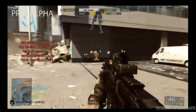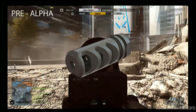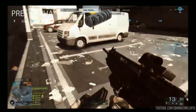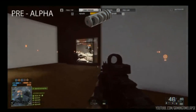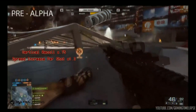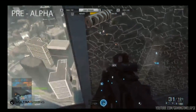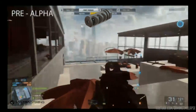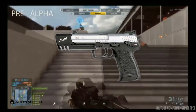Battlefield 4 has muzzle brakes in two flavors. The muzzle brake is a piece of metal with strategically positioned holes that you put onto bigger guns like assault rifles and LMGs. It improves vertical recoil by multiplying it by 0.75, but increases your spread per shot by multiplying it by 1.3.